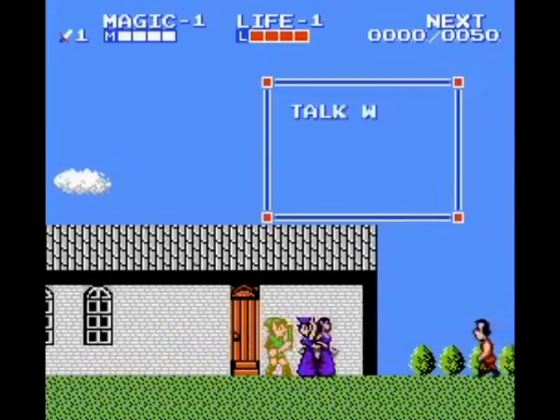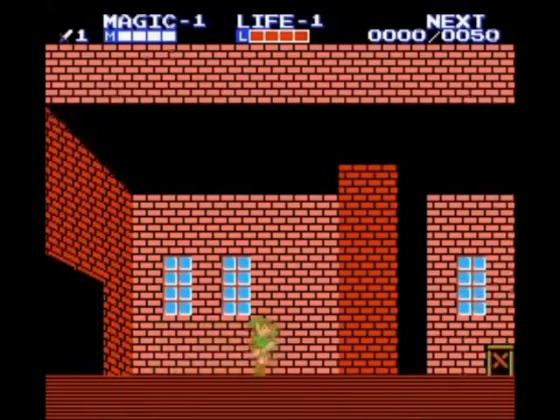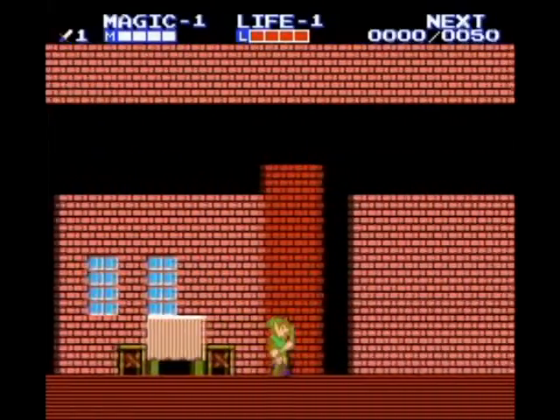Additionally, the hammer found in the same place as the original game could be a usable weapon. Its main feature being that it can break through enemy shields, but it is slower than the sword and leaves Link without his own shield.